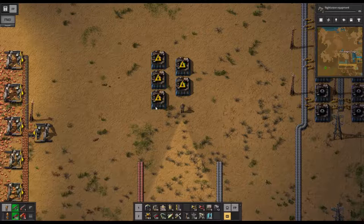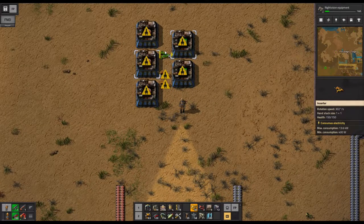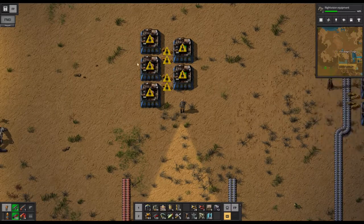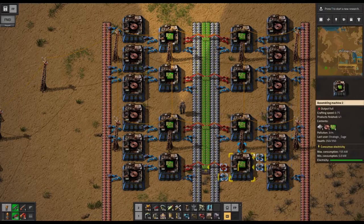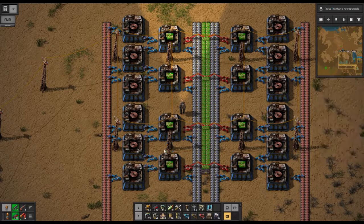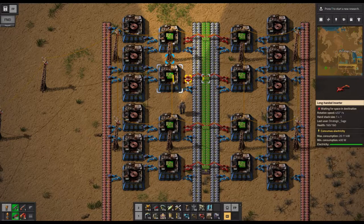More research is coming in quickly now. We will simply set up inserters in between, and the way this works is these inserters will feed one to one here and one to one here, and then this machine will put half of its output into each of these, giving us a perfectly functioning ratio. We'll be looking at four different ways of doing electronic circuits. Although the power poles aren't exactly the same, this setup comes to us from Catherine of Skye. Some players like to have the electronic circuits machines separated from each other by a space — it looks a little more symmetrical and spacious.